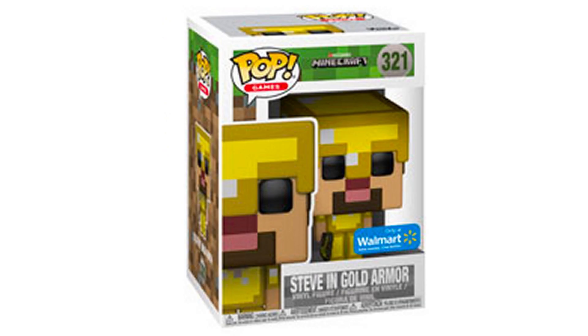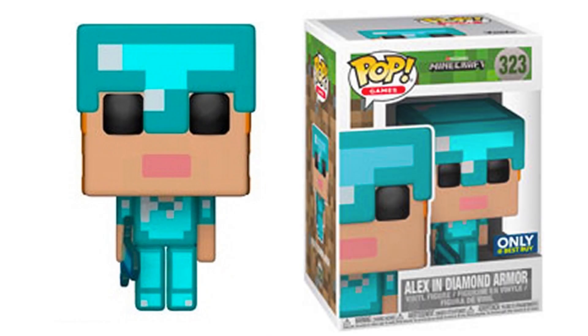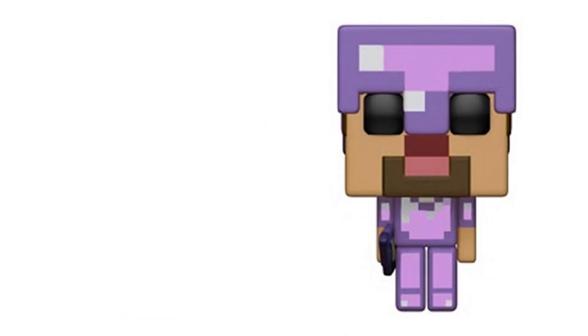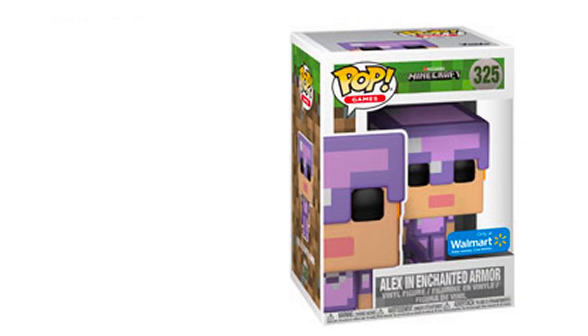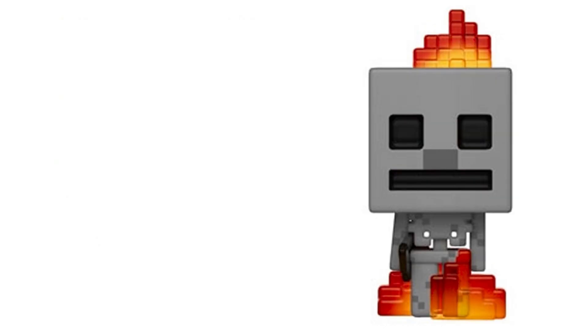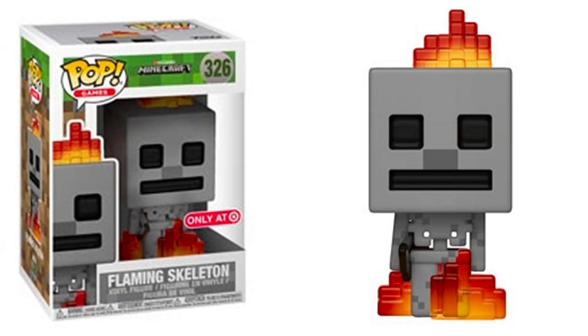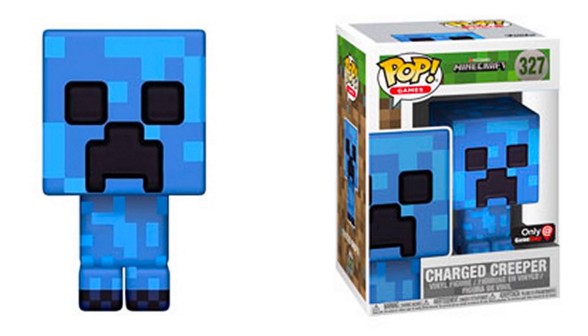Coming in at 323 is an Alex in Diamond Armor exclusive, which is available at Best Buy. Then 324 is a Steve Enchanted Armor exclusive, found only at Toys R Us. Walmart also has another exclusive at 325, that has Alex in enchanted armor. Then we get another skeleton figure that's on fire, and this is a Target exclusive. And then we have a super cool Blue Creeper, which is found only at GameStop.